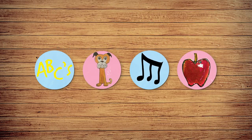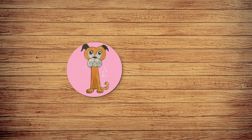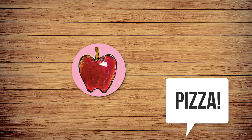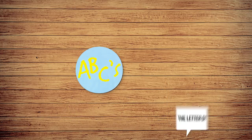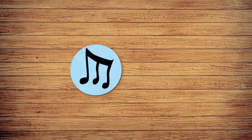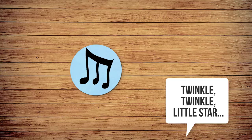There are four kinds of activity spots. If you land on an activity spot, perform the activity indicated by that image. When you land on an animal spot, name an animal and make its sound. When you land on an apple, name a yummy food. On the ABC spot, think of a letter and say something that starts with that letter. And on a musical note, sing a verse from a song.